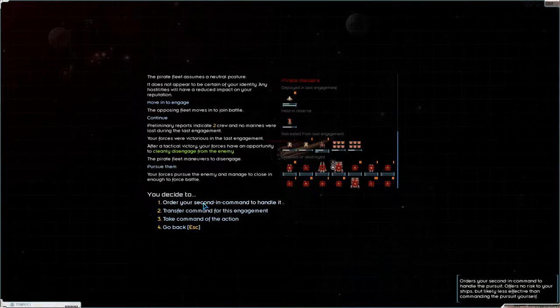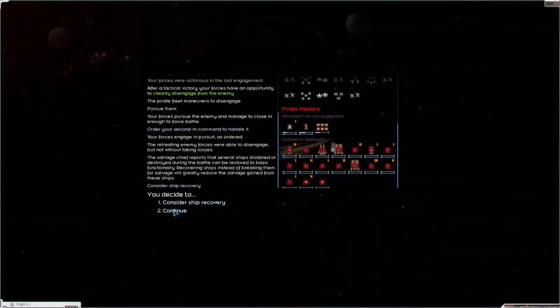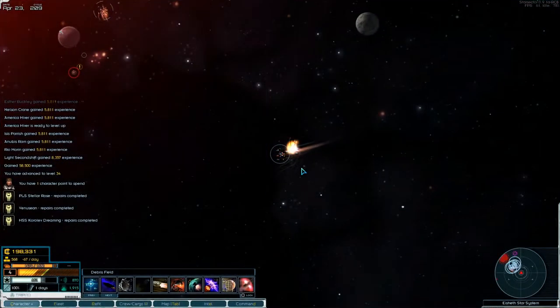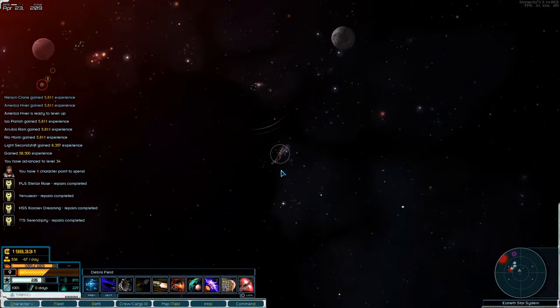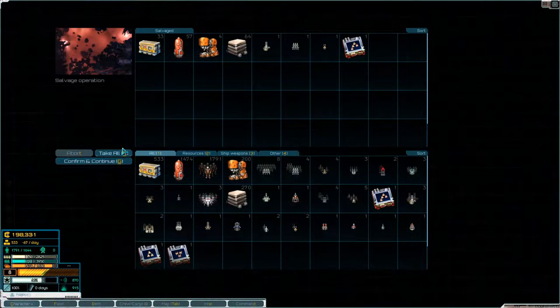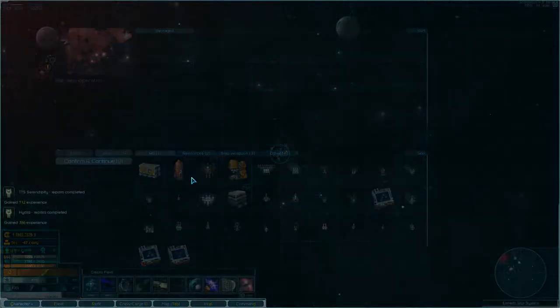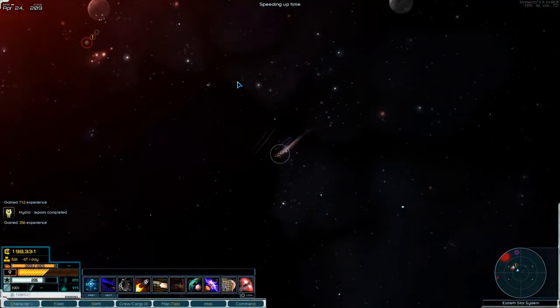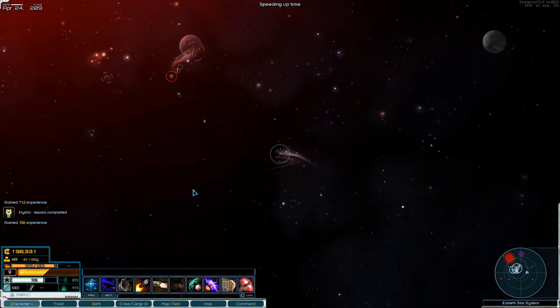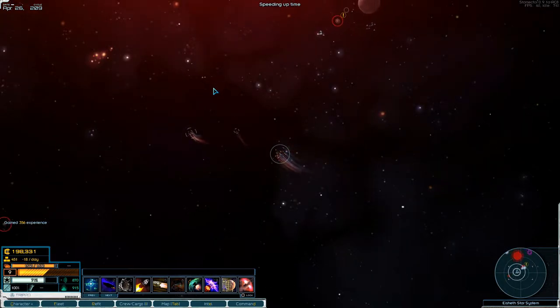Let's just pursue them — some of it survived and I don't want any of you to escape. Take out everything. Let's pick through the wreckage here. Now there's a big big fleet over here that I really don't want to fight, at least not together with the station.